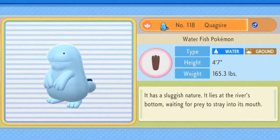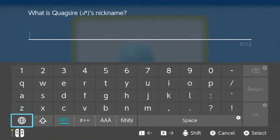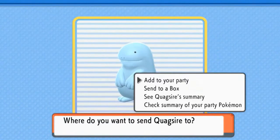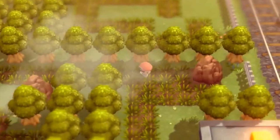Quagsire has a sluggish nature — it lies at the river's bottom waiting for its prey to stray into its mouth. Yes, we're going to give this guy a nickname — I bequeath to you the name Lucky. Oh no, I typed it wrong — I'll change the nickname a little bit later, we've got a guy for that. Sending you straight to the box — who knows, I might be using this guy later on, I'm kind of interested.